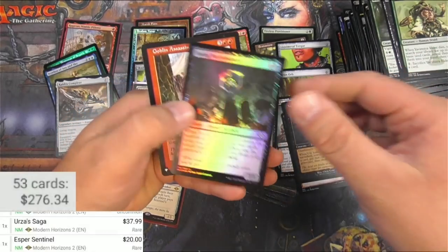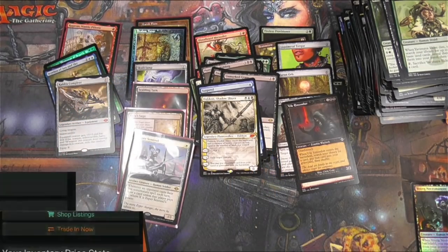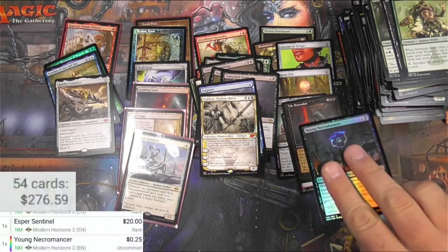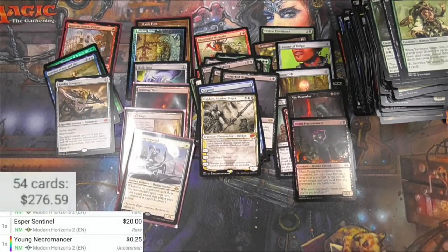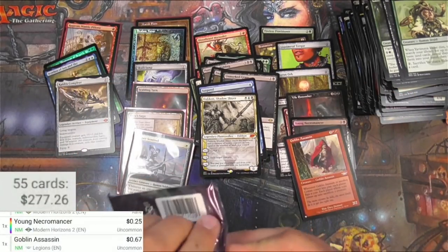Young Necromancer and a Goblin Assassin. Young Necromancer as a foil — let's check it out. Probably not much more — it's like they're literally the same. But maybe I'll use it. Goblin Assassin from Legions — nothing big there.